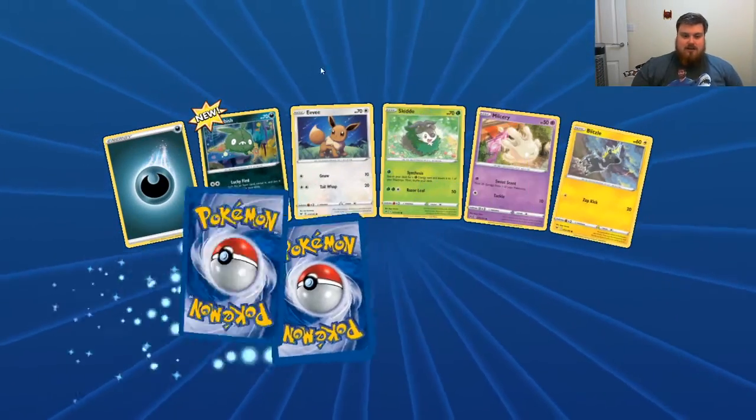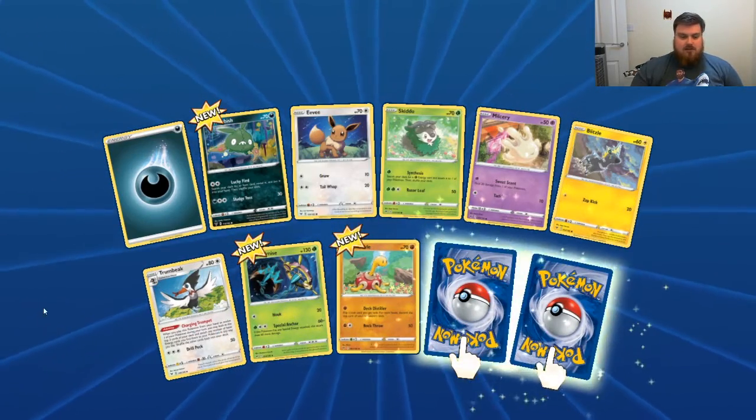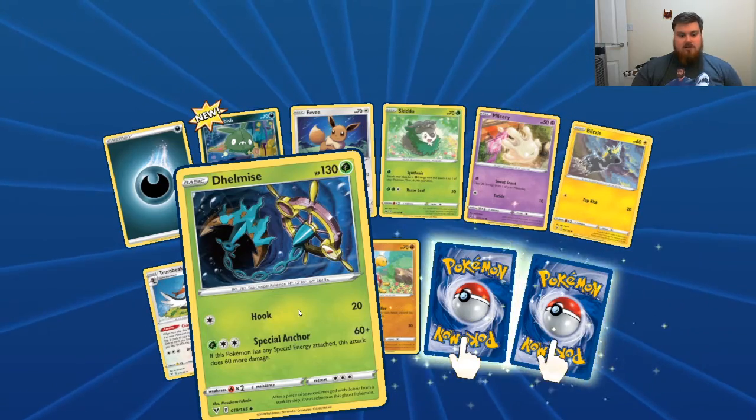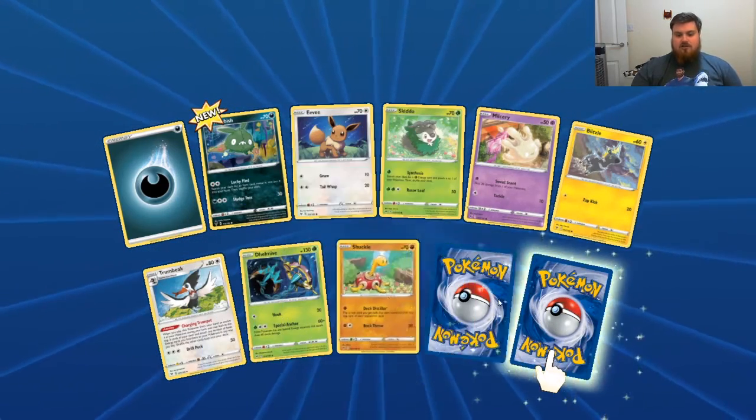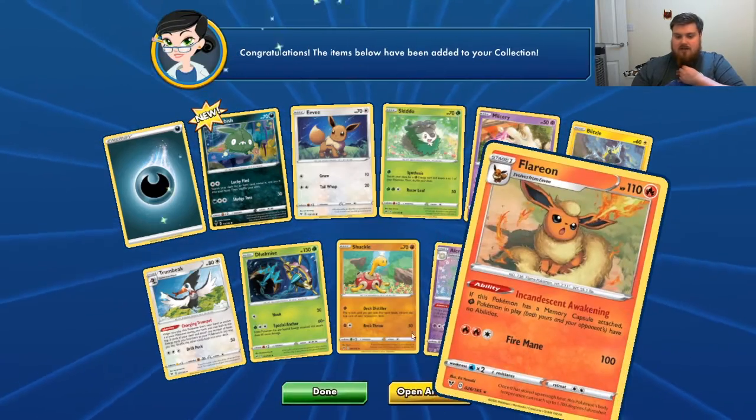Dark Energy, Trubbish, Eevee, Skidoo, Milcery, Blitzall, Trumbeak, Delmise — well, that's a cool Delmise — Shuckle, Reverse Alprimi, and a Flareon.